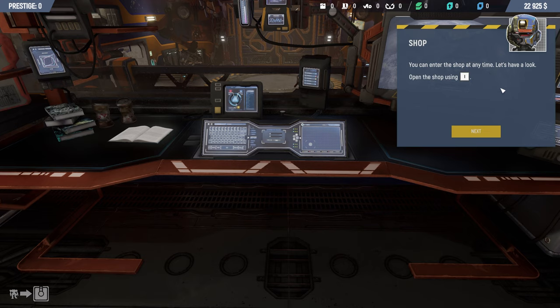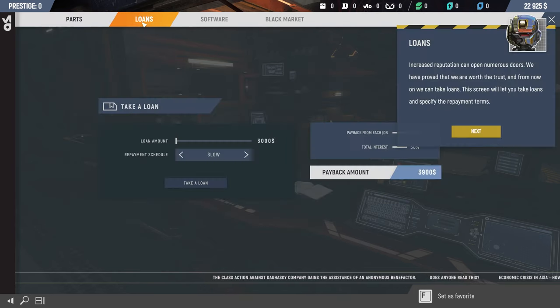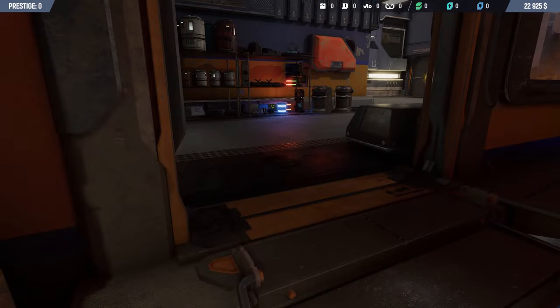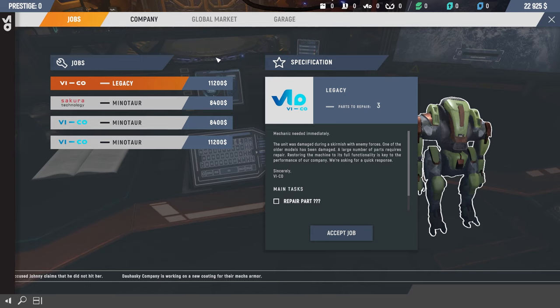You can open the shop at any time using I — here you can buy mech parts and search by name or filters. There's also loans: increased reputation can open enormous possibilities, but I don't really want to take loans because they never work out. We want to get a new job and get some more money coming in. We've got zero prestige so we need to get that up — let's take an expensive job.